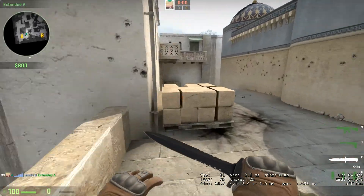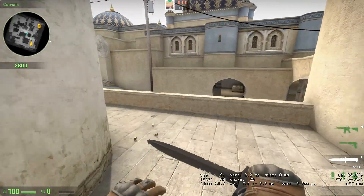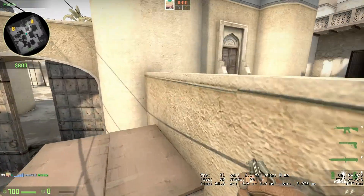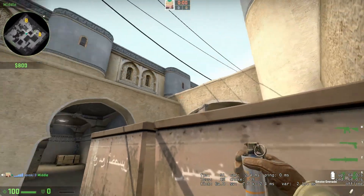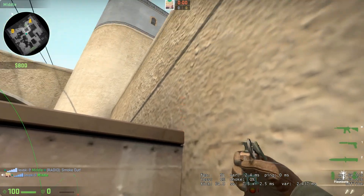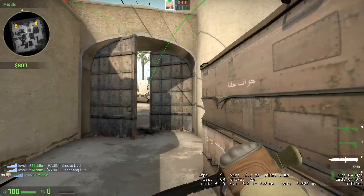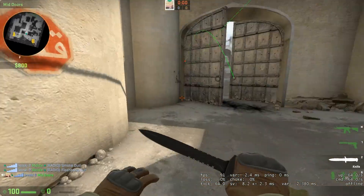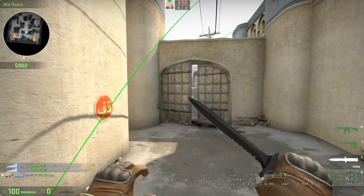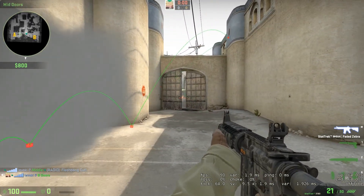We've just got to go into mid now. Just a couple of terrorist flashes here, out of mid. The standard spot for smoking CT. You also have this flash — aim up from here, down here. Just going to catch anyone playing on the left here, and will force anyone on the right to back up. In the middle, it'll catch them as well.